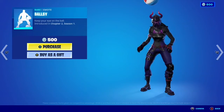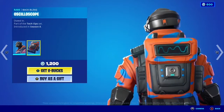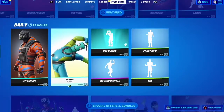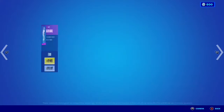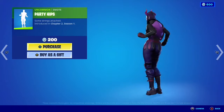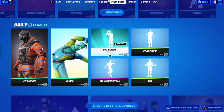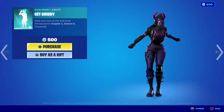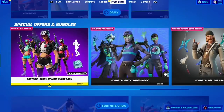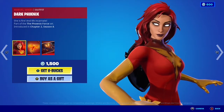Then we have the Hypernova skin with the Oscalisco back bling, the Bendy skin with the Bendy Inflator, the Electro Shuffle, Party Hips, and Get Gritty. Really cool. We've also got the packs and stuff. So yeah guys, brand new item shop, brand new Dark Phoenix skin — thanks for watching, I'll see y'all in the next video, peace.